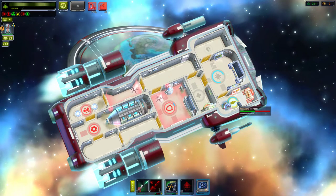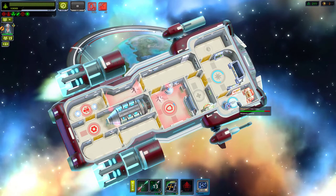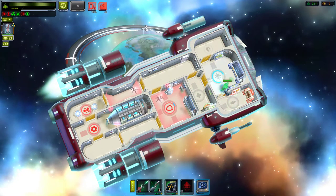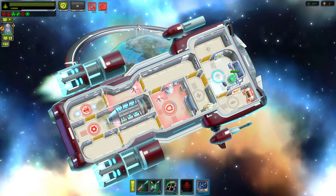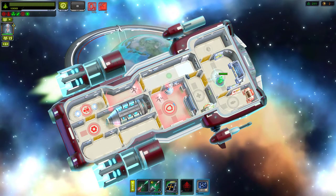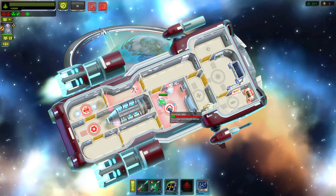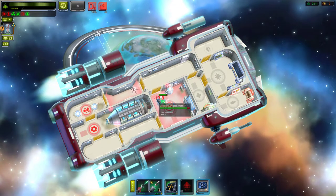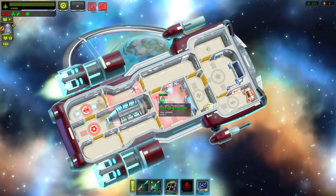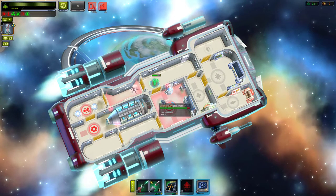We're going to have to go back for repairs already and hopefully they sell some crew — the ship is crewed by many but it's just one person right now. Not easy all by yourself out in the universe. Come on, fix that hall breach. Let's get out of the room while oxygen levels recover, then go back in and fix it.